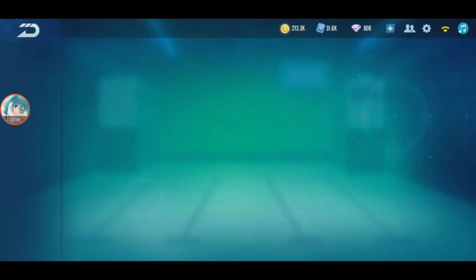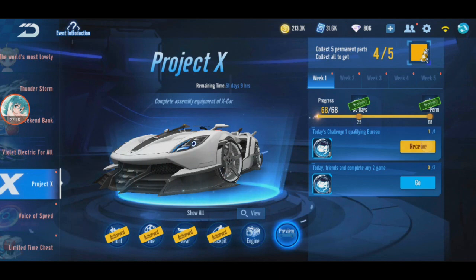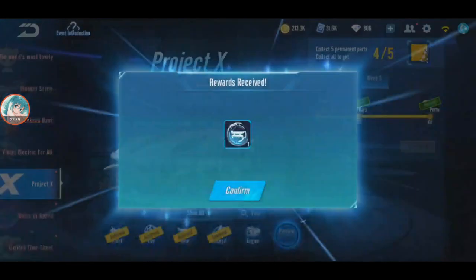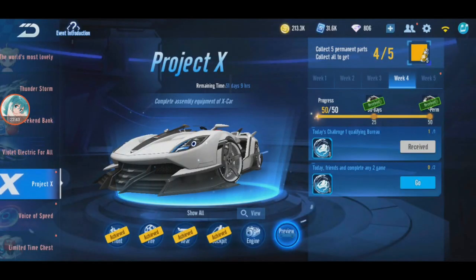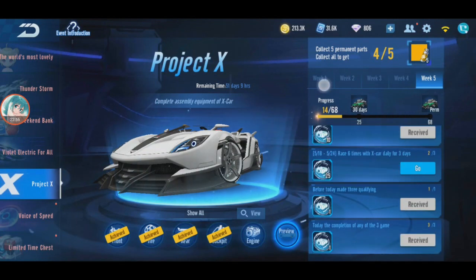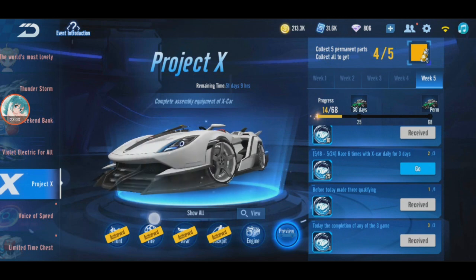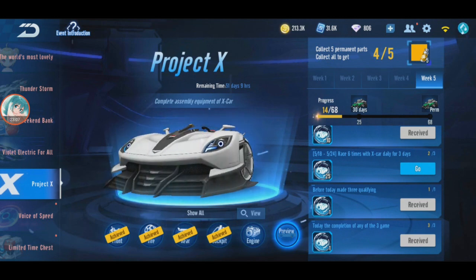If you guys don't want to buy any X car parts, you can still get the free X car here. I've finished 4 out of 5 — I have the rear and the cockpit, but not the engine yet. I can get the engine soon, but the engine is Punishment. This event X car you cannot buy, so it's best that you get it free here — this is the only free X car you can get. I just have to finish this last one to complete the whole thing, and if I do I'll get a yellow color to put on the X car. Alright guys, I think that's all for now. Thank you for watching this video, see you guys next time.